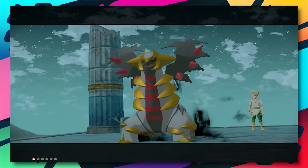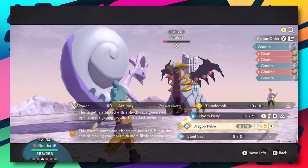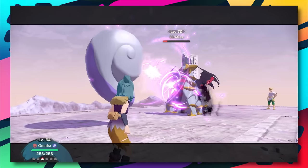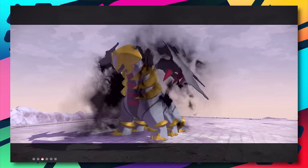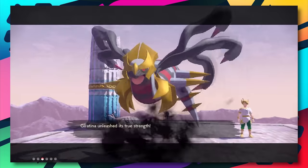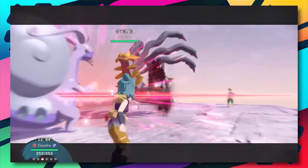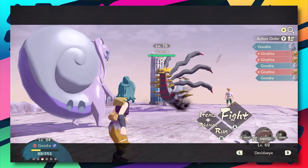You might be thinking you had no issues with Volo and Giratina, but save yourself the comment - not everyone had an easy time, and plenty of people watching will still have a hard time. That's it for the battles. A handful of team members can handle the most important battles - Gardevoir is the MVP, but Goodra could essentially do anything to anyone even without super effective coverage.